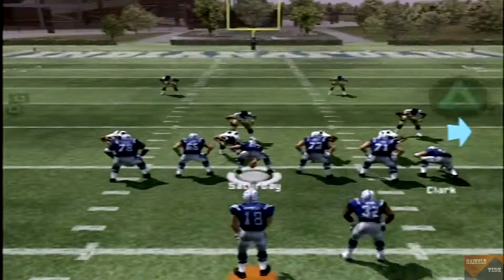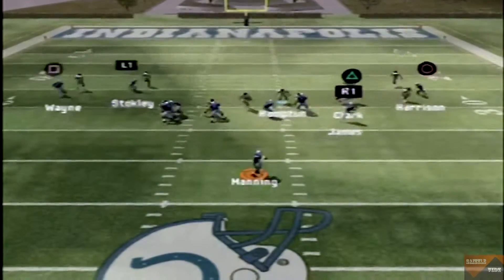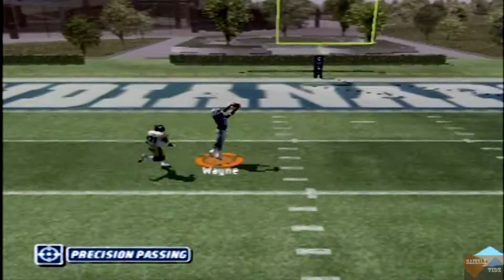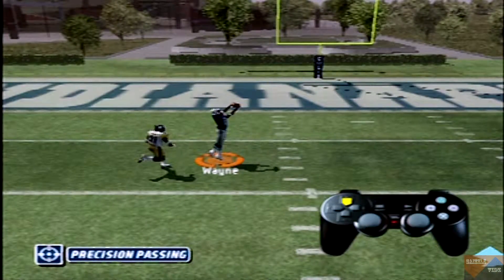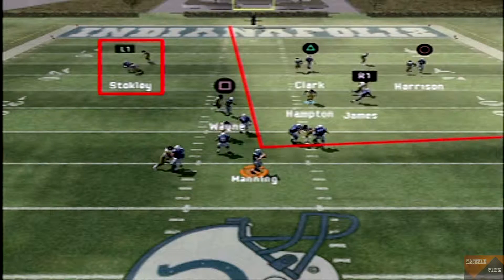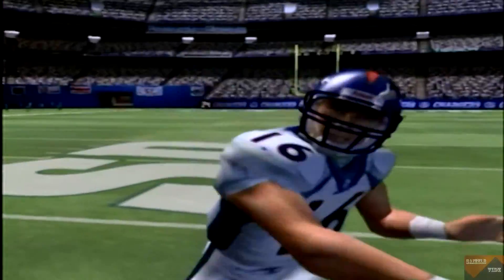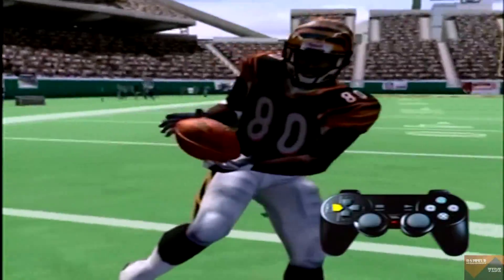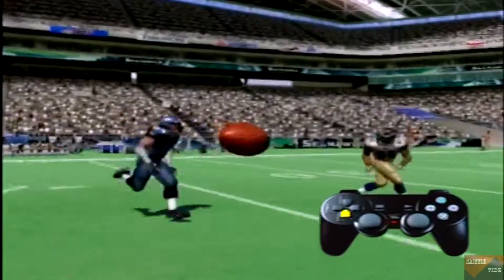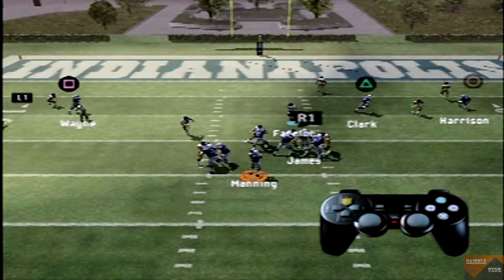Now when throwing inside your vision, you have the option to use precision passing. This feature allows you to place your passes specifically away from defenders. It can be done by using the directional buttons or the left analog stick. Your intended receiver must be within your vision — you will not be able to specifically place your pass if you are throwing to a receiver outside of your vision. If your receiver is within your vision, you can place it above his head, behind him, in front of him, or a low pass towards his knees. To do this, press the directional button or move the left analog stick in the direction that you would like to place the pass at the same time you press the receiver's icon.